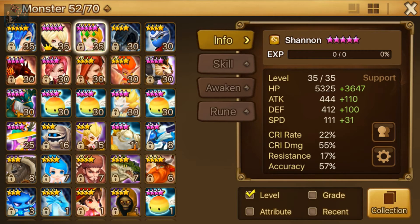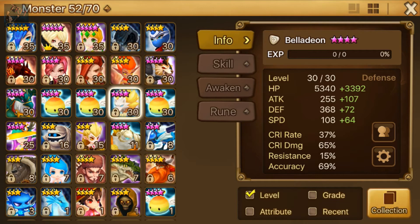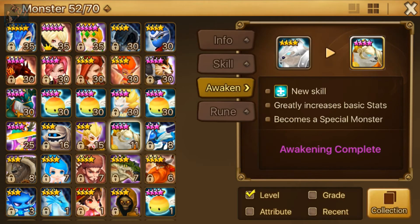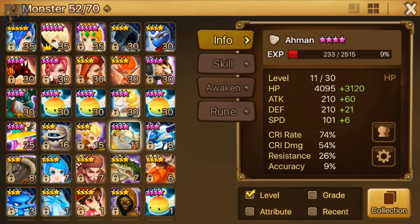For my current team I have Shannon, Bernard, and Bella. The other monster I'm working on is Amon, a very good light bear who heals really well. Every time he gets a critical hit, he recovers all allies by 12% of his max HP. If I can increase his crit rate to 100%, and his current HP is around 7,000, that means 12% of 7,000 is about 700 to 800 healing per hit.